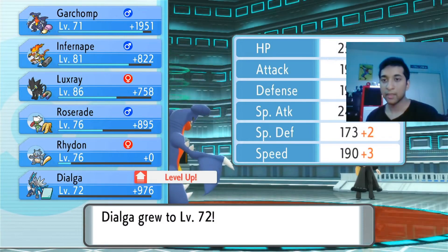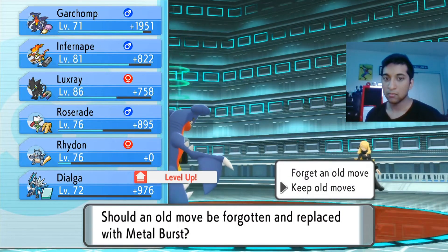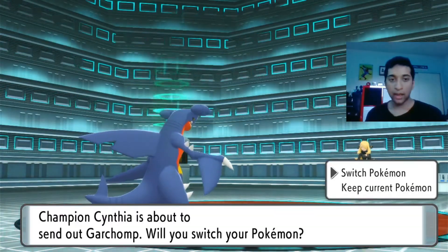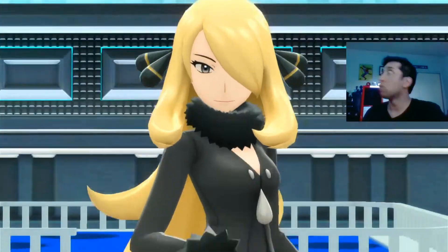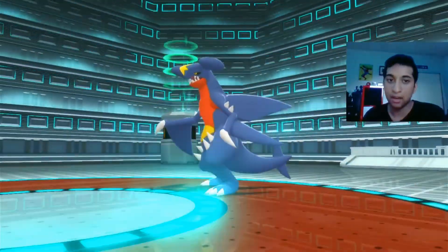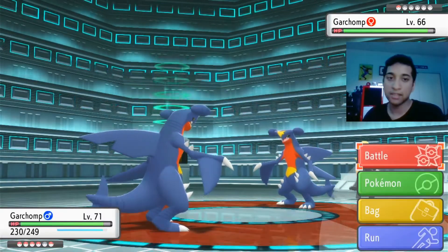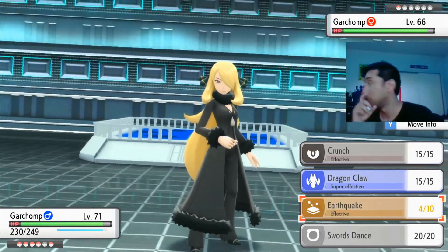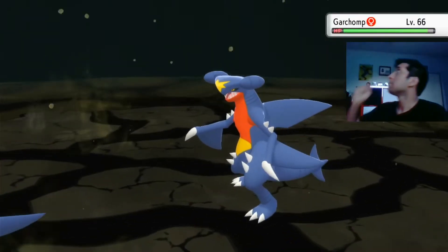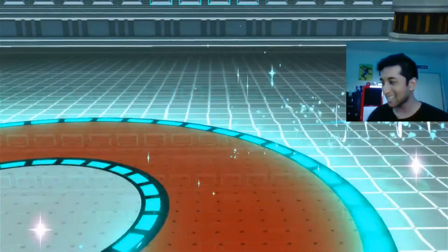Dialga levels up. Dialga is there in case with the Ice move. Okay, the last one — moment of truth. Am I faster than Cynthia's Garchomp, and is my Earthquake enough? Keep in mind the Soft Sand makes Ground-type moves better. Moment of truth. I could use Dragon Claw — that's it, let's go! That's it, let's go! We did it — we beat Cynthia! X items — we did it!